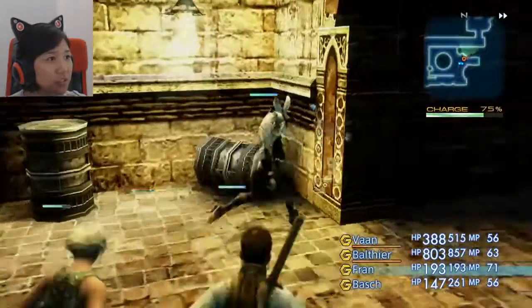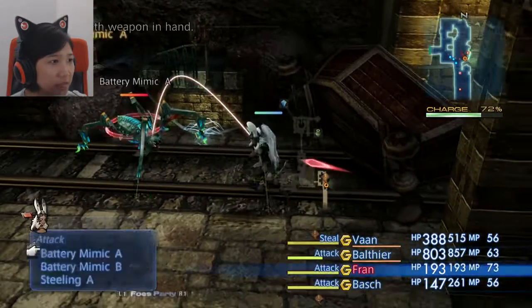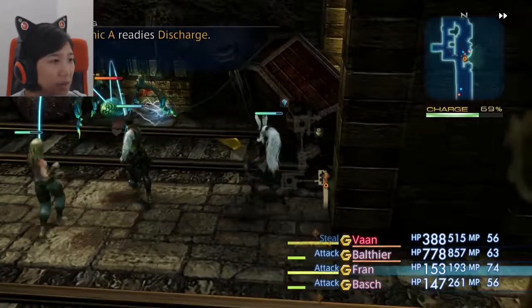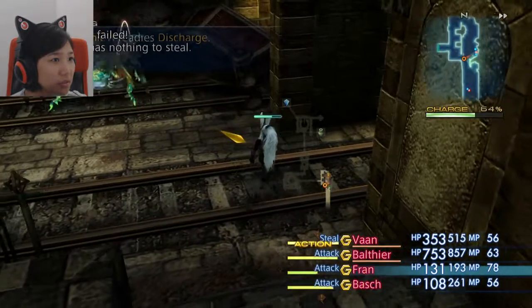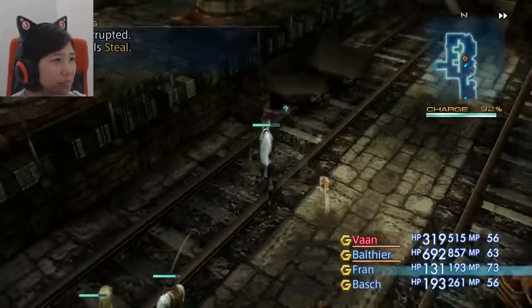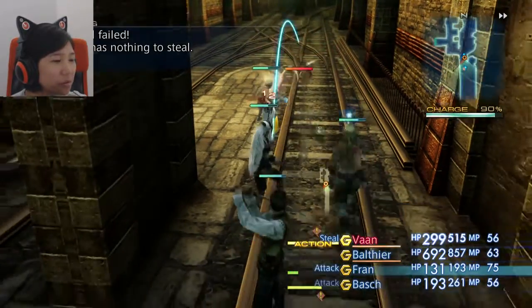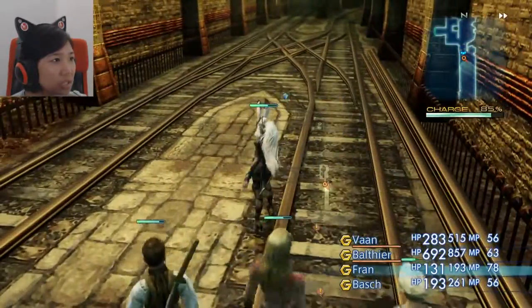I don't think there were any treasures here and if there were, I don't care. Attack this dude. Vaan, if you're too far away, how about joining us? Vaan is barehanded too — of course he doesn't have any weapons. Where the heck are you? Did you kill it? Good. Now he won't keep stealing from them. I wish there was a gambit where it said steal finished, then you stop doing the ability.